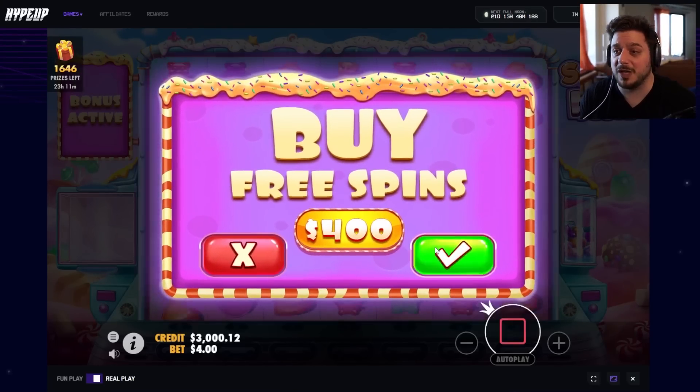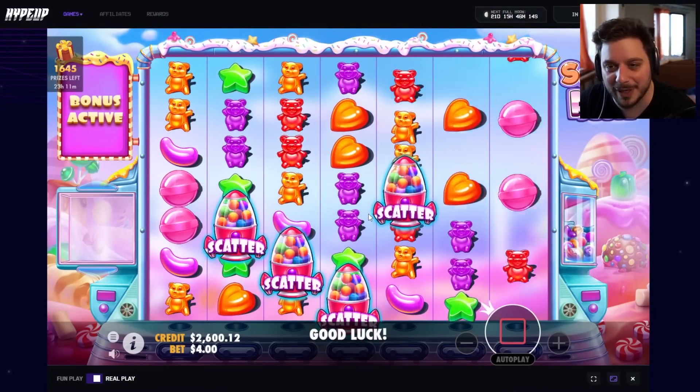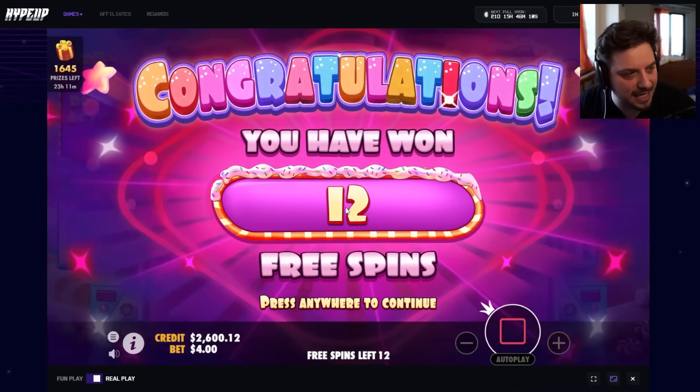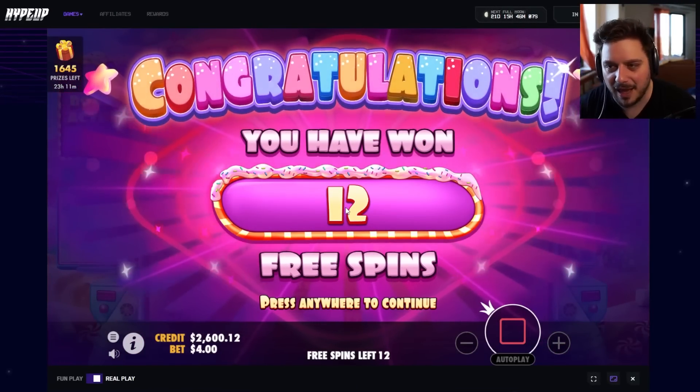400 bonus buy — Sugar Rush is our victim today. Let's see what can happen. Four scatters to start off, I like what I'm seeing. I will say, and this might jinx me until like the next life...